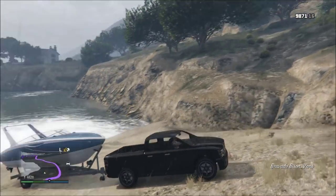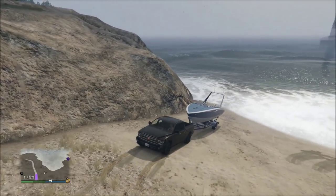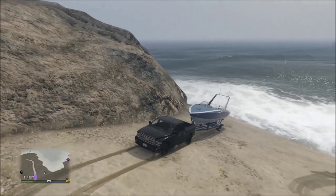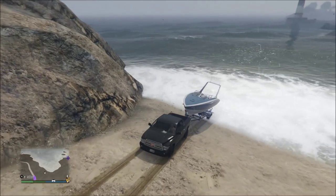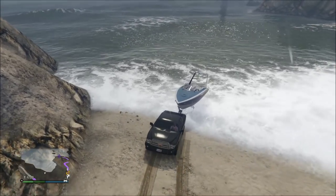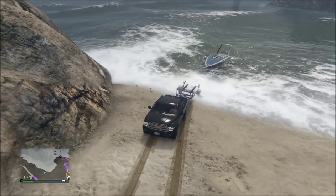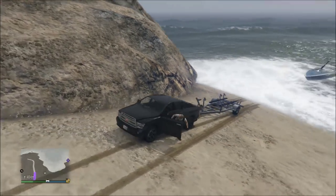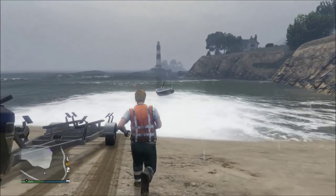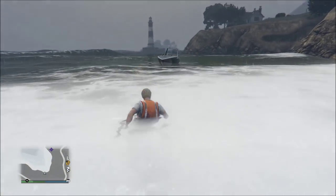If you want to launch the boat trailer, position it like I have it here so you can reverse it into the water. Go really, really slow and slowly reverse until it releases itself. The best way to do this is with two people so that one person can take control of the boat once it's in the water. Once you see the boat floating, pull your truck out of the water and you'll notice you now have the empty boat trailer as well. If you're by yourself you'll have to swim out to the boat; if you have a second person they can take control of it right away.